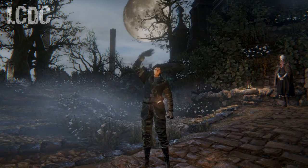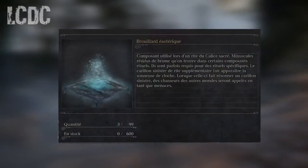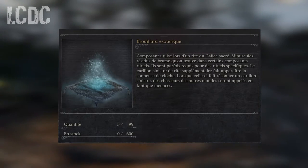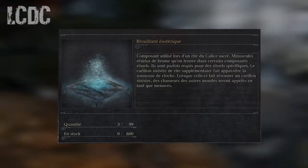Salut à tous, c'est Rivodrix et bienvenue dans ce nouvel épisode de LCDC. Aujourd'hui je vais vous dire comment obtenir l'extracteur de brouillard, un outil de chasseur très important. À ne surtout pas négliger cet outil car vous en aurez besoin pour aller faire les donjons de calice supérieurs, donc à partir du calice 10 et de certaines offrandes je pense.